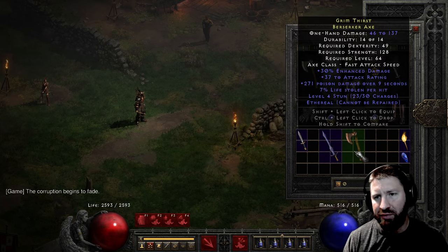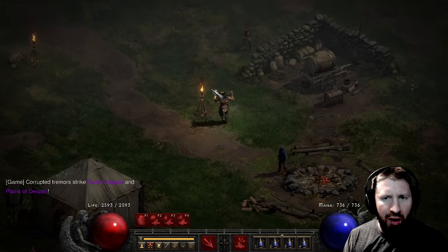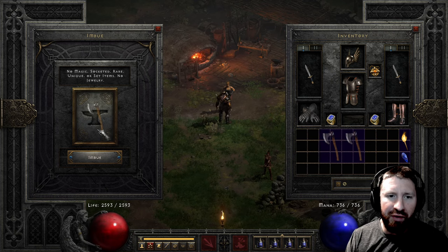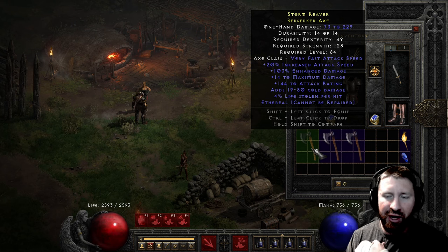Oh that one did get 30 increased attack speed, so not bad, but the rest of the stats suck. Another nice thing about the Berserker Axes is how they can roll six sockets, so it's a way to get six sockets in a one-handed item.